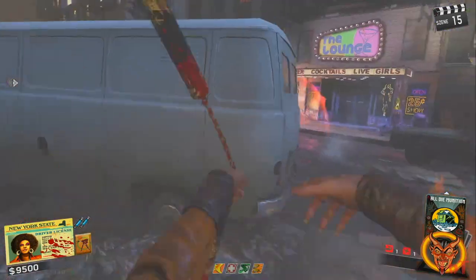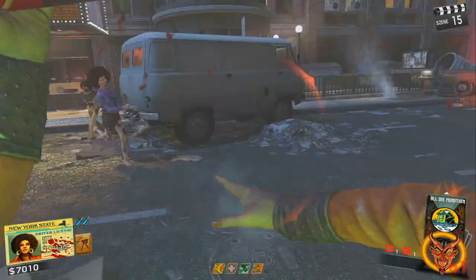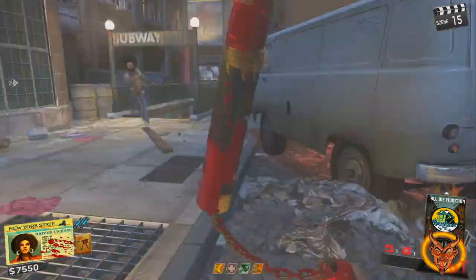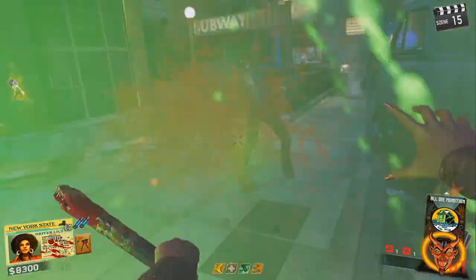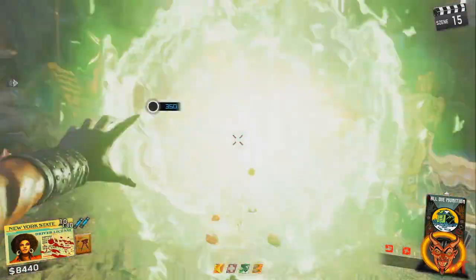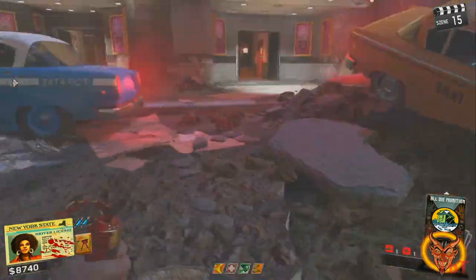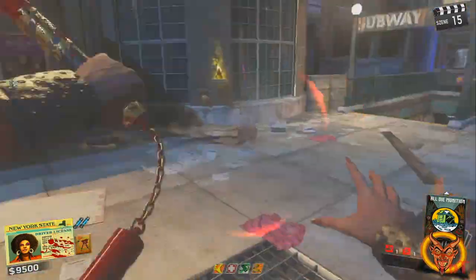Diese sind quasi die ultimative Wunderwaffe, um euer Überleben auch in hohen Runden ganz einfach auf dieser Map zu gewährleisten. Ich zeige dir, wie du diese noch punchen kannst, zeige dir alle Fähigkeiten, die dieses chinesische Kampfinstrument beherbergt, und werde dir zeigen, wie du dich mit diesem Stab nahezu mühelos in die hohen Runden kämpfen kannst. Denn auch hier gilt: Strategie und Movement machen dich zum Bezwinger der Zombiehorde.